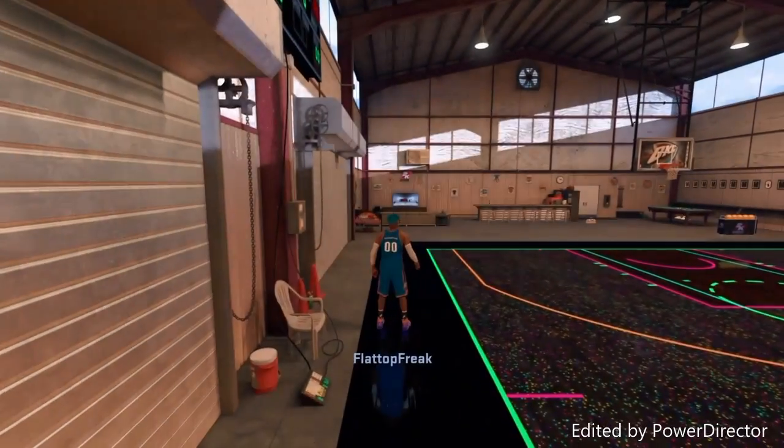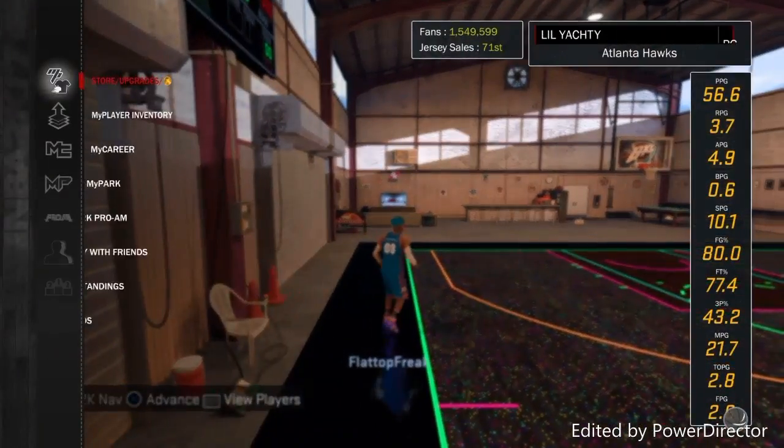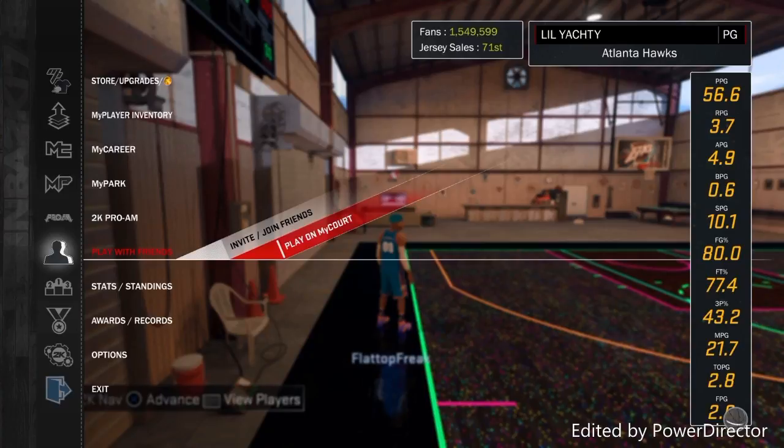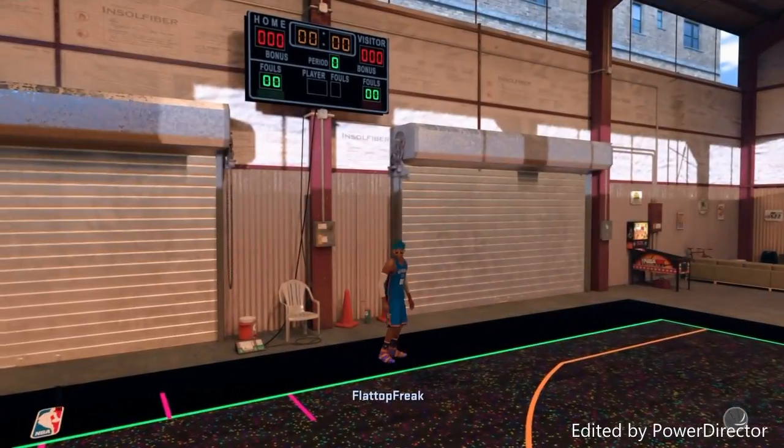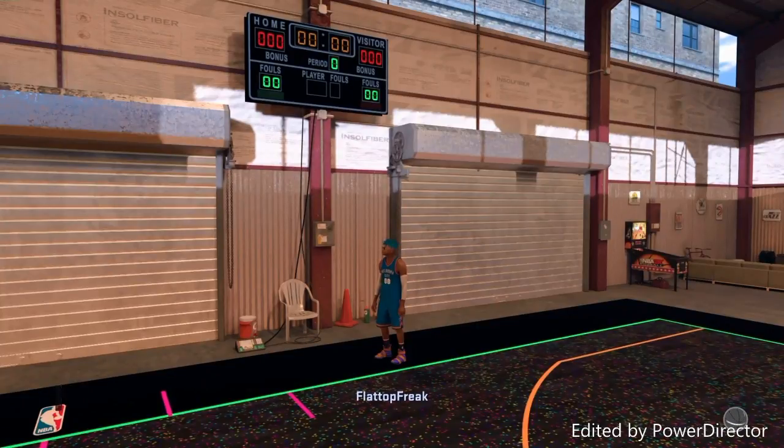We found this one glitch where if you shoot the ball — if you hold down square to where you can't see the white anymore, and you spam square, or you can just press it once — it shoots and then it goes high, and then it goes in because of the arc.